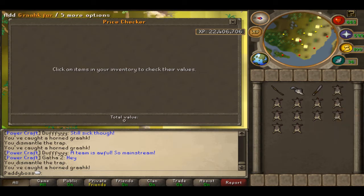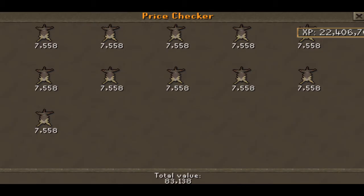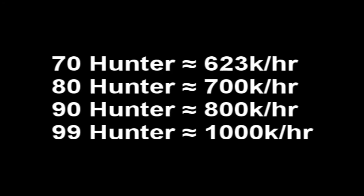Now, as for how much money you'll be making per hour using this method: I got 11 Grack furs off those 25 willow logs — that's a little bit under average, you tend to get about 12. If you do get 11 in an 8-minute trip, which is on average what you get, and can do that consistently for an hour, you'll be looking at 623k per hour. As you level up Hunter, the ratio of tatty furs to perfect furs will change, so you'll be getting a lot more perfect furs. At 80 Hunter you could be looking at 700k an hour, 90 Hunter around 800k, and even at 99 people have been getting over 1 mil an hour, especially when prices are slightly up.